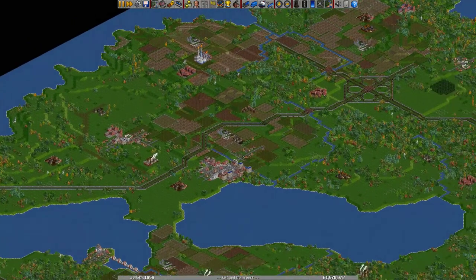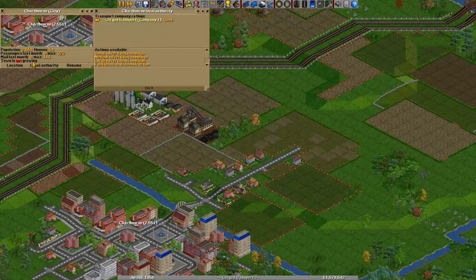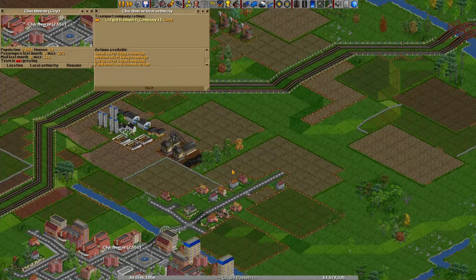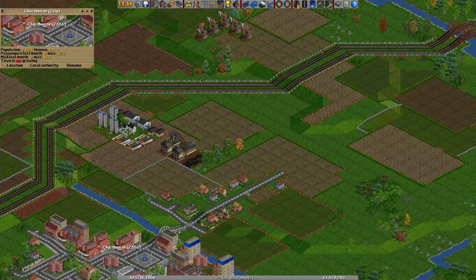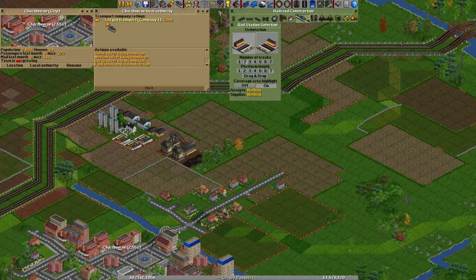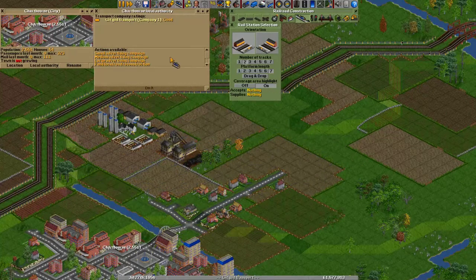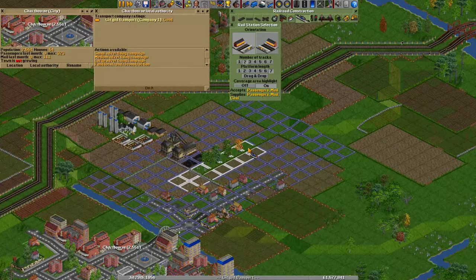Usually coal mines are not that close to cities, but if they are you should be careful. If you build around a city and remove trees, your reputation with the city will decrease. You can see this at the local authority — right now it's still good, but if I remove trees my reputation will deteriorate. So if you're building near a city, it's probably wise to make sure your station is in the correct place before placing it, because your reputation will only increase later if you transport more goods to the city or replant trees.